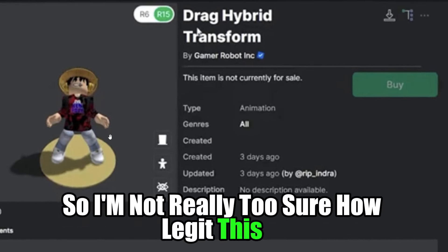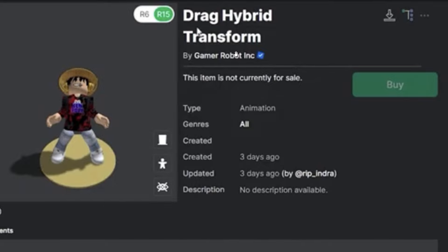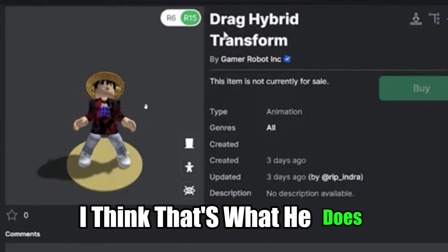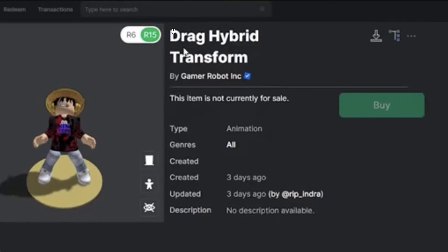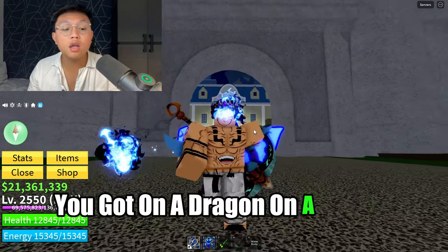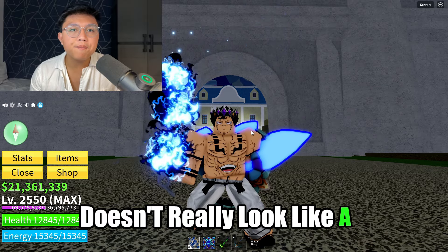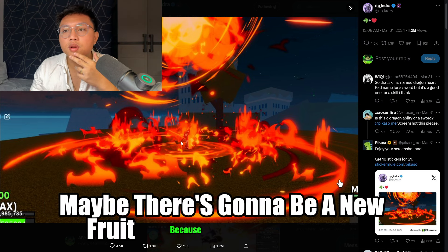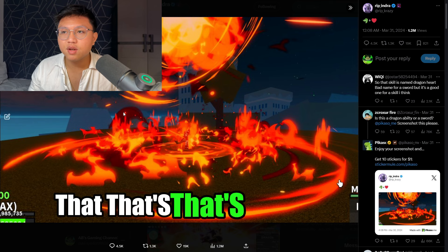I'm not really too sure how legit this is, but I think this is Ken Roblox's work because if you go check the shirt it says Ken Roblox, and it does look like Ken Roblox's shirt. What I think Ken Roblox does is basically take the animations from the game files of other developers and then puts it on his character. It now appears there's a dragon hybrid transformation right here. Or maybe there's going to be a new fruit, or maybe it's going to be an accessory — like a dragon tail accessory or something like that. That's very possible as well.